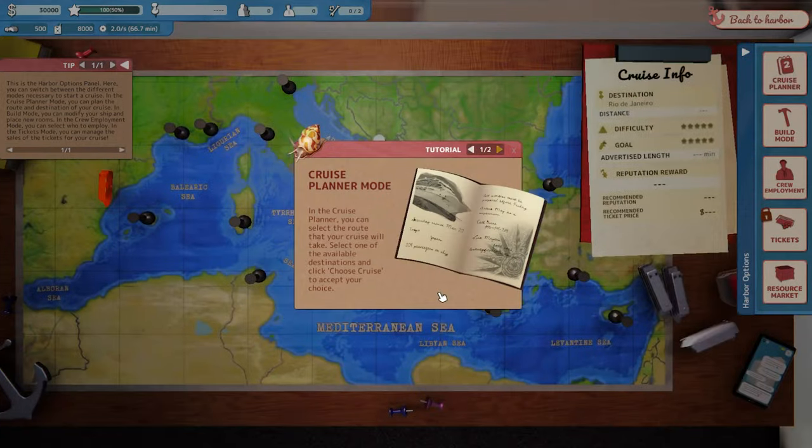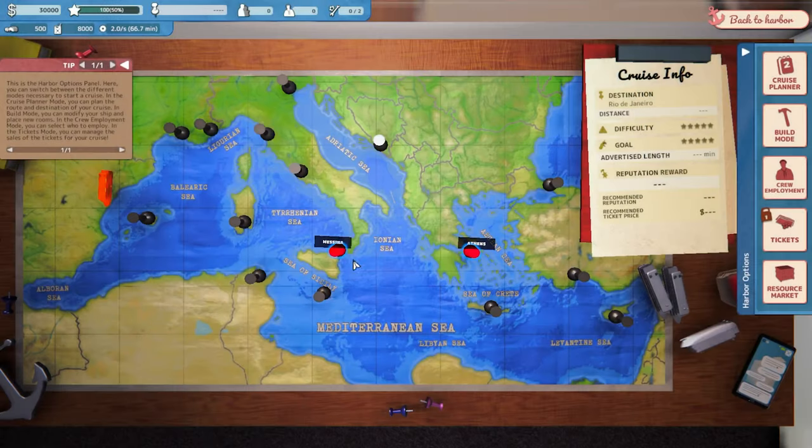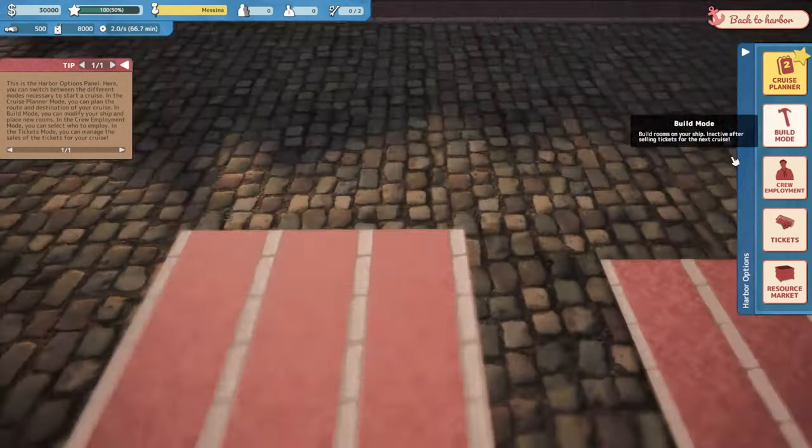In the cruise planner you can select the route that your cruise will take. Select one of the available destinations and click Choose Cruise to accept. After choosing a route, go ahead and hop into build mode to modify your ship, and crew employment mode to hire a crew. The ticket mode becomes available only after selecting a route, but it's wise to wait until you've built the ship and hired your crew. So let's go to Messina — 112 bucks. Confirm cruise. Go to build mode.